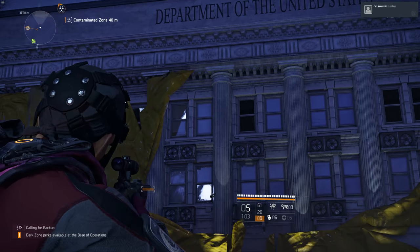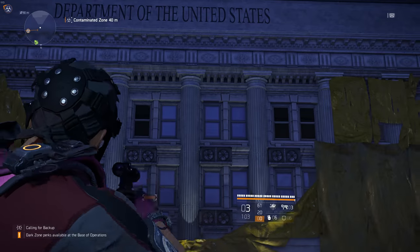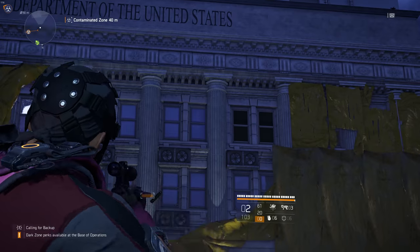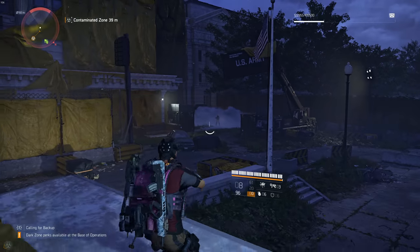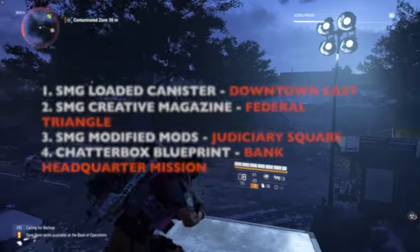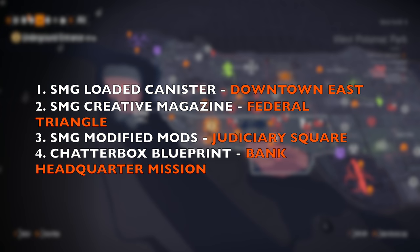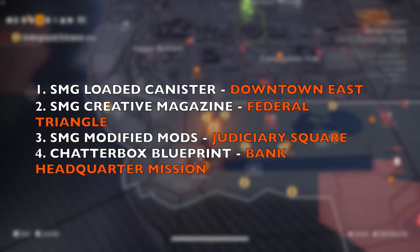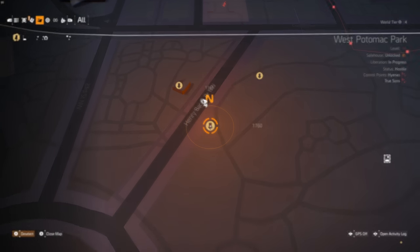I'm going to list down all the things you need in order to craft this SMG, so note them down. If you follow my video step by step you should be able to get this SMG in no time. The components you need are: number one, SMG loaded canister; number two, SMG creative magazine; number three, SMG modified mods; and four, the Chatterbox blueprint. Now let's get to step one.